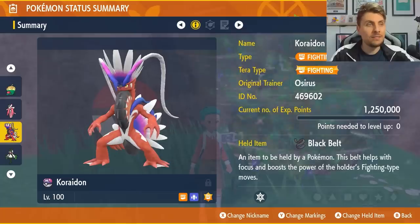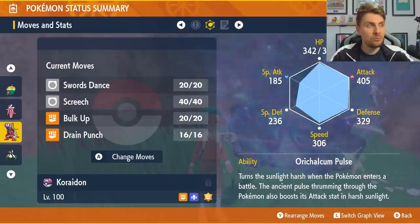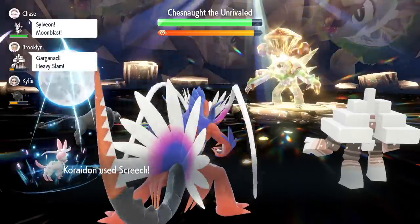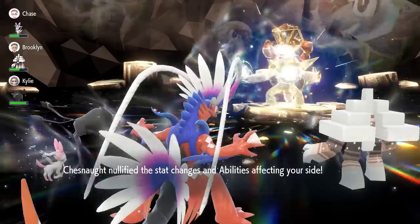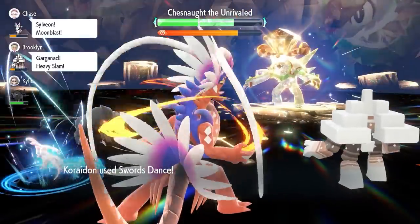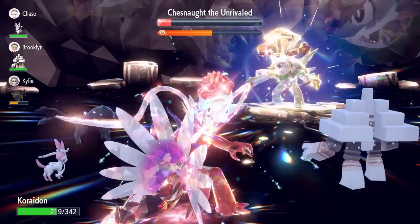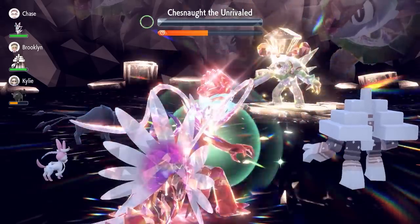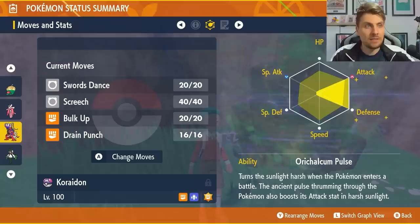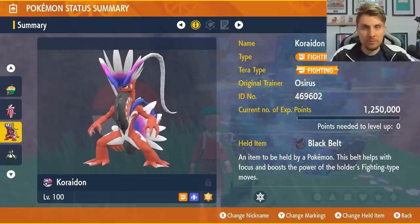The next Pokémon is Koraidon with the Black Belt held item, which boosts Fighting-type attacks. Give it the Fighting Tera type and a move set of Swords Dance, Screech, Bulk Up, and Drain Punch. The strategy is to use Screech three times first — get a couple of Drain Punches in early, then once the shield goes up and stats are nullified, go for three Swords Dances to max out your attack. Then use Drain Punches to cut through. If it nullifies again, use another three Swords Dances, then Terastallize to finish. The EV spread is 252 Attack and 252 Defense with an Adamant nature. You can swap the Black Belt for an Expert Belt — they give roughly the same benefit.